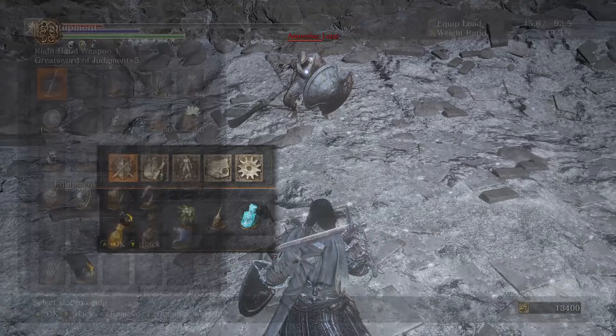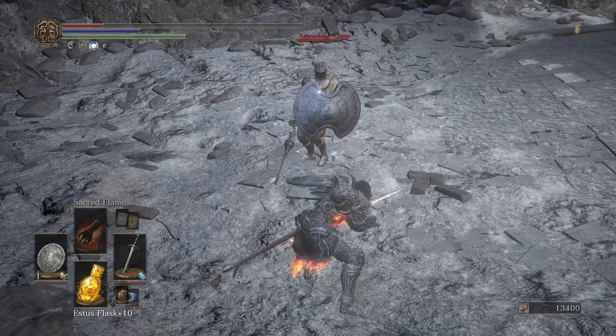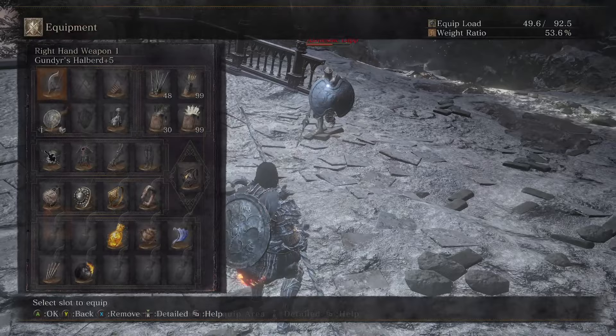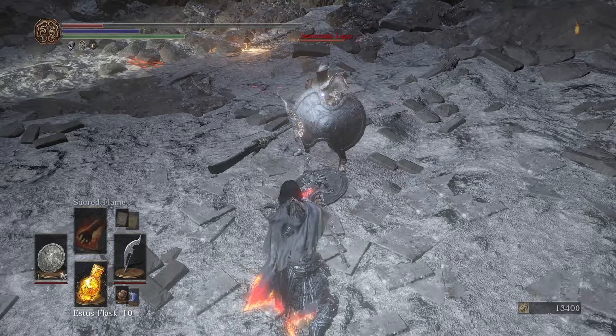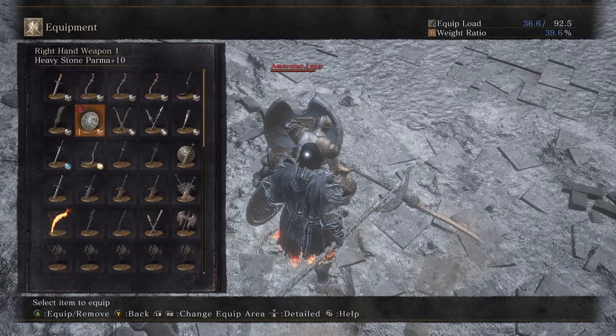Of course you could force stance with this if you had Lothric or Lorian nearby. You can do the Gundyr Glaive poke — honestly that's never seemed terribly useful to me but it is fun. That's what happens if you force stance to a glaive: it does a weird poke thing.